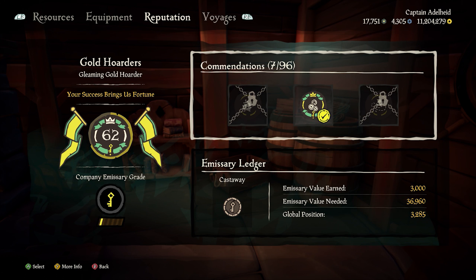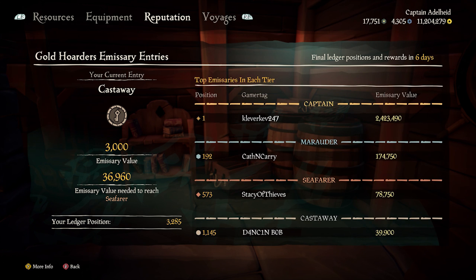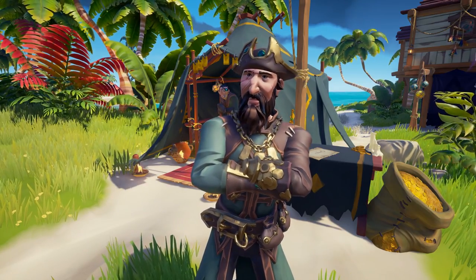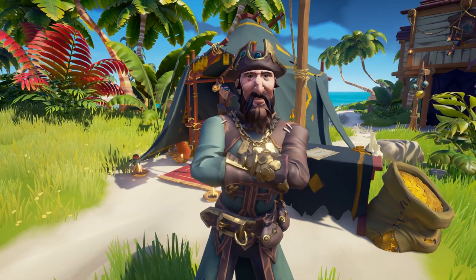And if all of that wasn't enough, there is now an Emissary Ledger, which is essentially a global leaderboard that will track all the rewards you have cashed in for an Emissary so you can show off your skills on a global scale. Each ledger will refresh on a monthly basis, and progressing through the company tiers will earn you exclusive cosmetics.